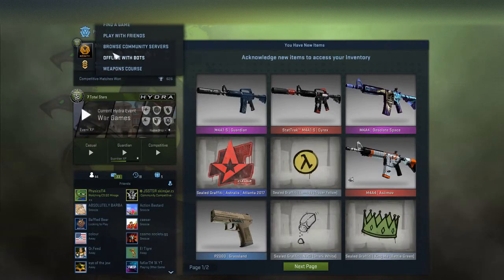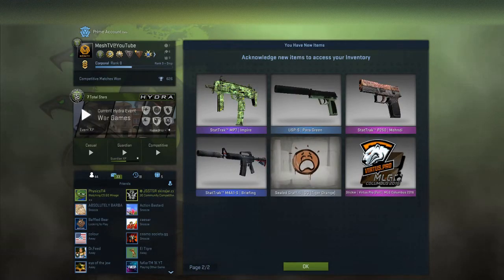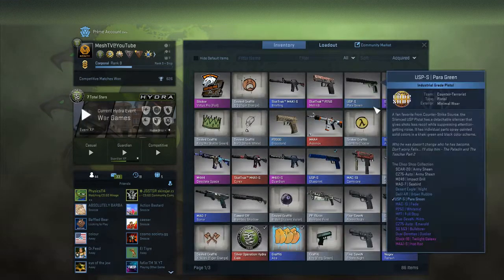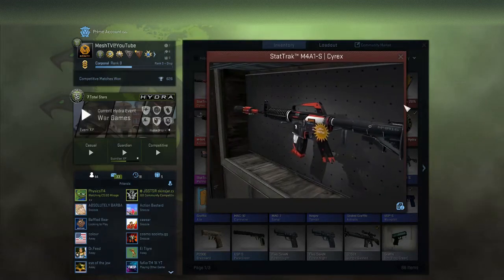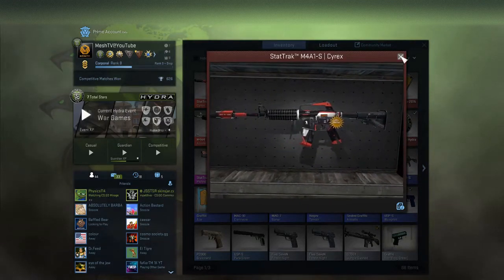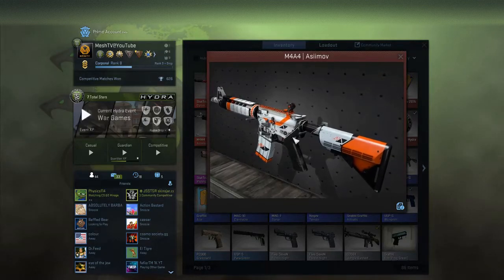We loaded up CS:GO and got our items from OP Skins — let's check them out and I'll let you know which item we're giving away. We got our Guardian, StatTrak Cyrex, the Desolate Space, Battle-Scarred Asiimov, graffitis, P2000, StatTrak Mendy, Virtus.pro foil, StatTrak Briefing, another graffiti, and the MP7. Let's check a few of these out — it's a little scratched up but still a nice skin.